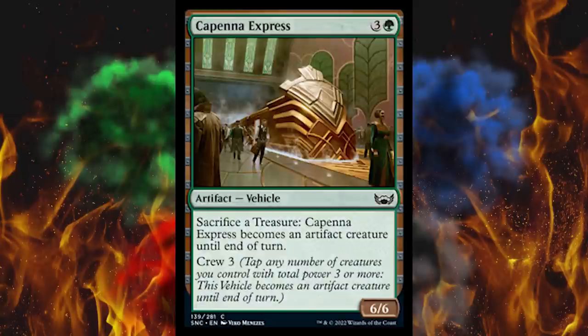Next up, Capena Express — oh, it's a vehicle. Green four-cost artifact vehicle — sacrifice a treasure and it becomes an artifact creature until end of turn, so you can basically crew it with a treasure. Otherwise, crew three, and it's a 6/6. No trample, no nothing, just a hyper-powerful creature. Imagine a vanilla 6/6 for four and then, if you're running treasures, you can run it. Six six is just plain good in limited, especially if it's not always a creature and they can't target it off-turn. Don't sleep on this train — seriously, you will end up downtown.